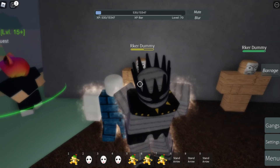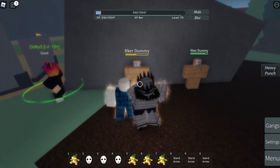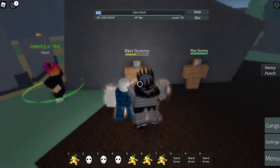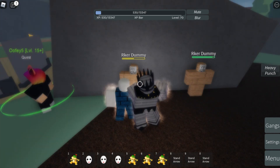The second ability is the Heavy Punch. What you need to do is click R, and boom — as you can see it does 36 damage and it knocks back your enemy backwards when you use it.